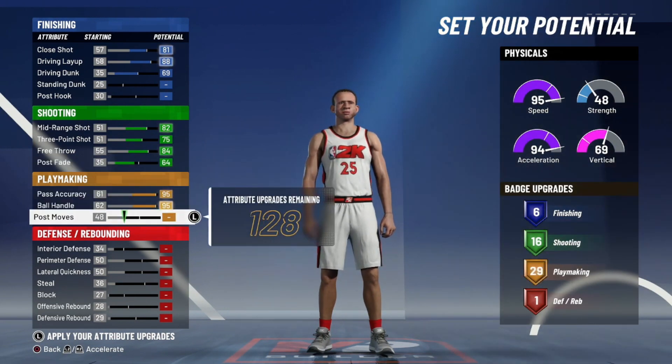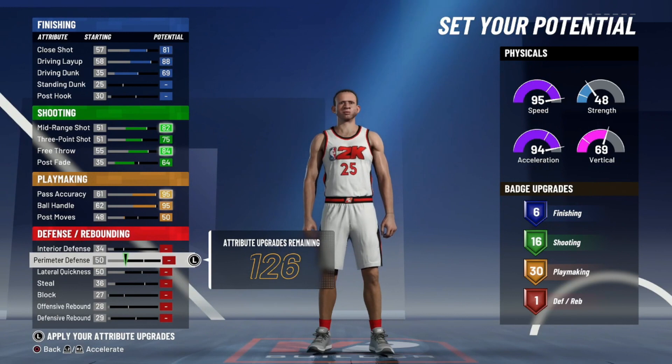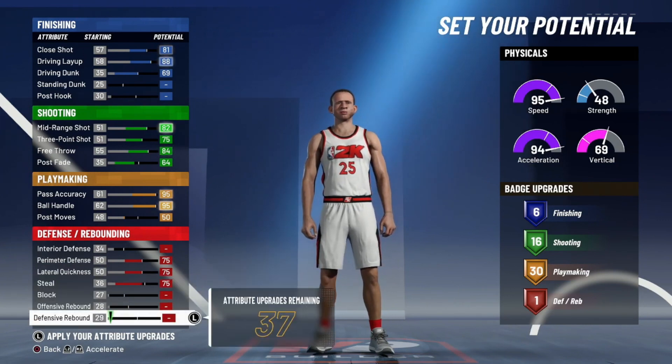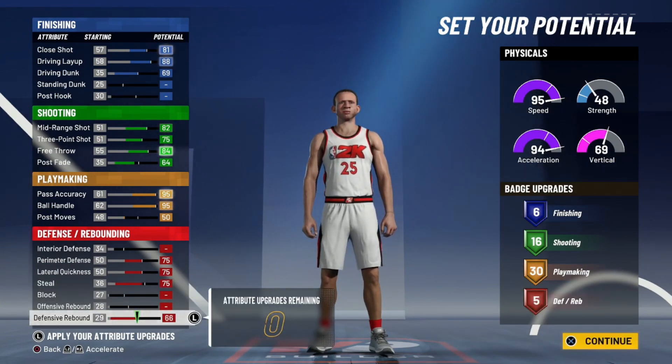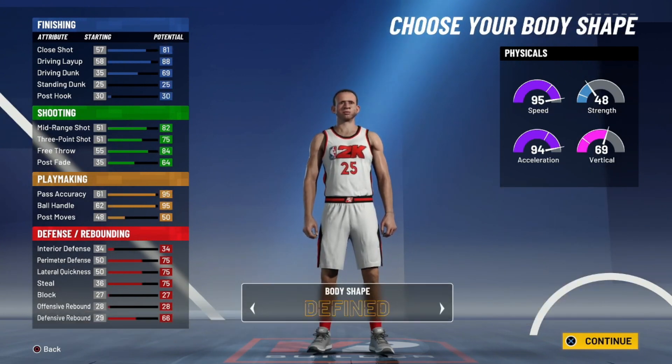For playmaking, max out pass accuracy and ball handle, then move your post moves up two so you get all 30 playmaking badges — which is crazy. You're going to be able to get every single playmaking badge you could want with this build. For defense, max out perimeter, max out lateral, put your steal up to 75, and then max out your defensive rebound. That gives you five defense badges, which will be enough. Your increased height will also help you play defense against other guards.